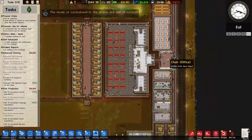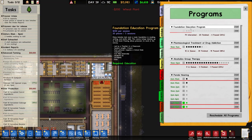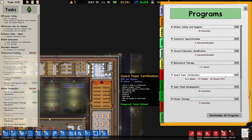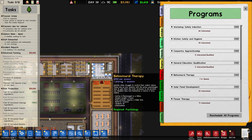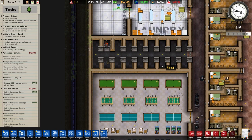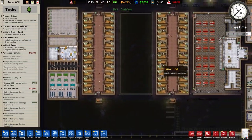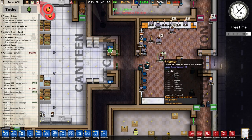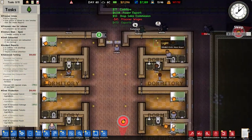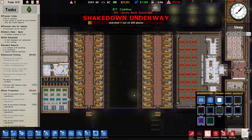We're still waiting for guys to be moved over - I don't think it's going to happen. Let's have a quick look at our programs; some of these are all broke, I'll sort them out later. Let's do another guard taser certification. Look at that - all the guards are bringing food in here but they're all empty, very strange. People have been brought in, and I'm going to do a full shakedown - shakedown all sectors, 555 places to search.